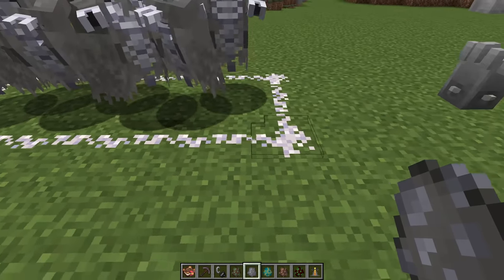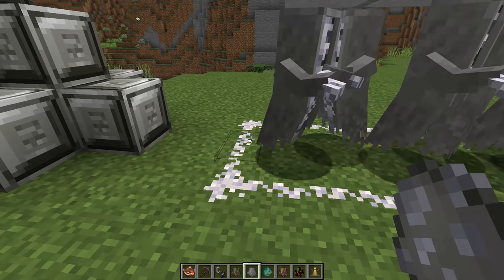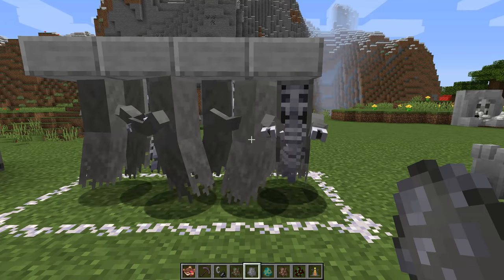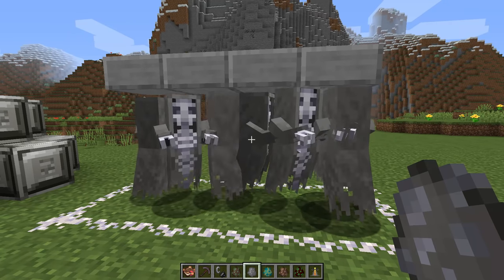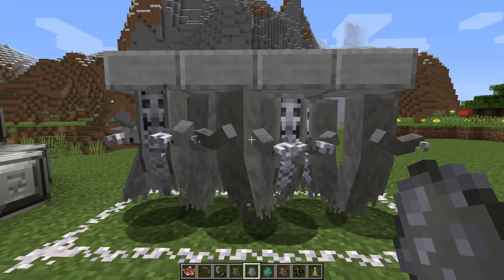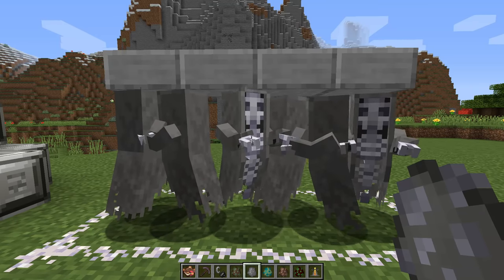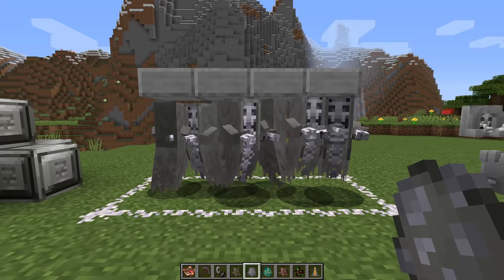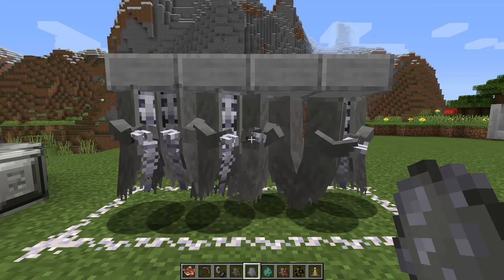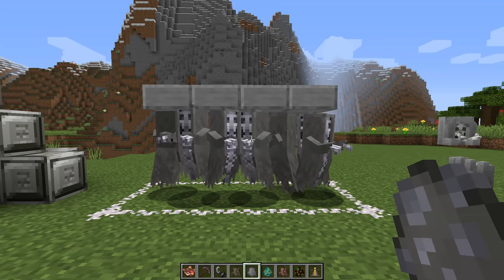Pewter is going to be one of your main crafting materials for a ton of the stuff that comes down the line, so it's worth collecting a fair bit of lead and turning it into pewter for future use. The last generic addition is enchanted ash — you can see it on the ground here. It's made by cooking down bone and when placed on the ground it prevents undead creatures from crossing it, which will be very handy for rituals and protecting your base.